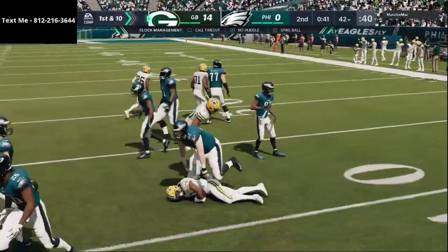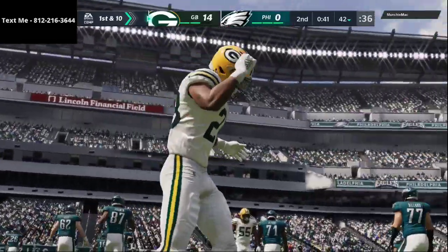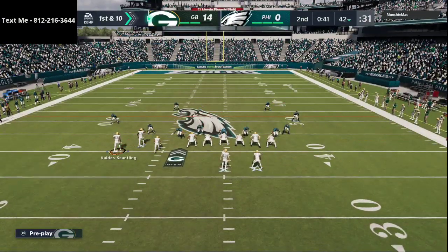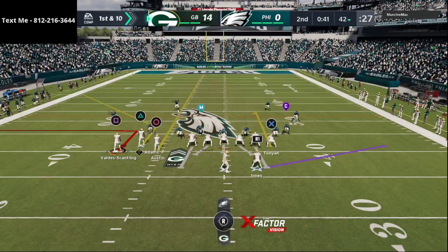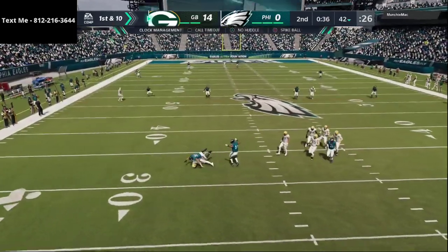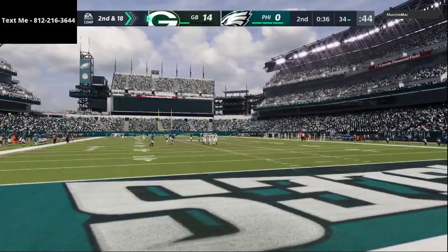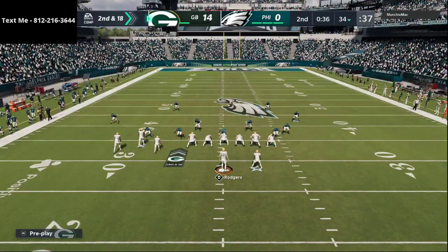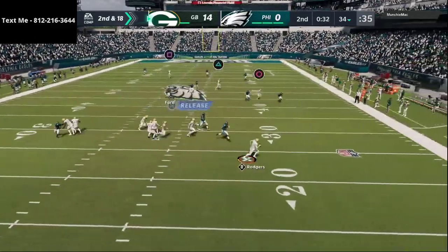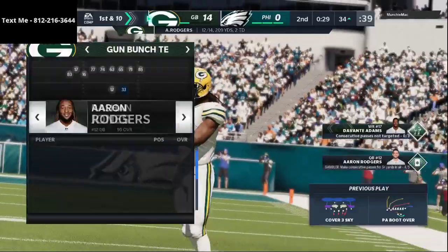Another pick for the defense — Jaire Alexander makes a great play on that ball. Now the offense gets an opportunity to go up by three possessions, which is really good. I've got the ball on my own 42 — I'm simply trying to get the ball up to about the 35-yard line. He's doing some interesting adjustments out of the dime 1-4-6 — a really bad sack there, I should have thrown that away. He's doing a lot of cross-manning. I need Rogers to make a big throw and he did — that puts us right in field goal range.